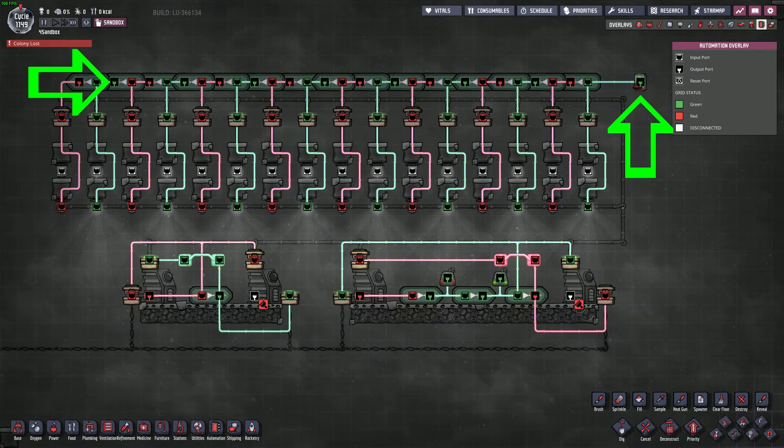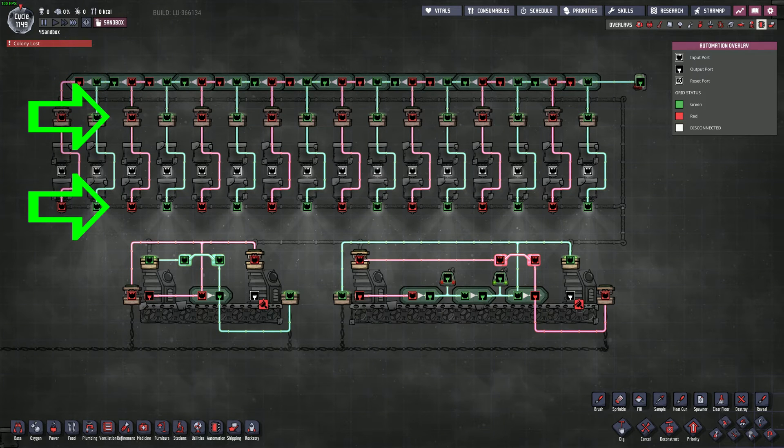Today's setup consists of an automation signal switch on the right, which leads to a whole bunch of NOT gates set up in a series. Connected to each NOT gate via automation wire is a power shutoff and the bottom row of lights. The middle row of lights don't receive an automation signal, but their power will be turned on and off via the power shutoffs.